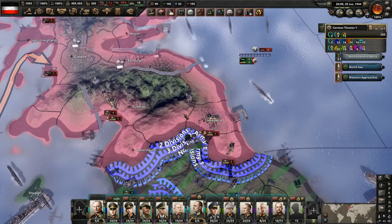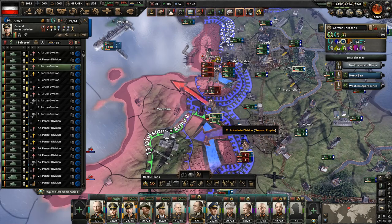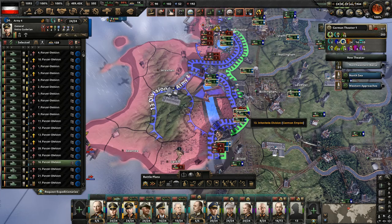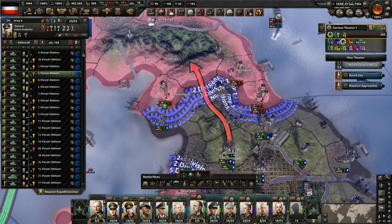The British will likely capitulate — maybe when we take Wales, but we might have to take a little bit of Scotland before they actually surrender. That's their current capital now. Let's have these guys spread out a little bit and push forward into each province. We're done over here already. This is just a very easy, smooth invasion because they lost their entire army essentially in France.